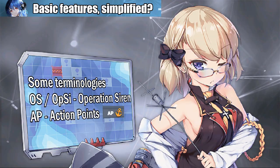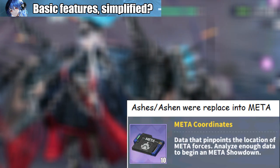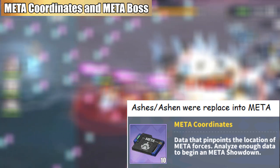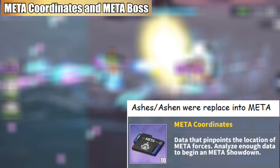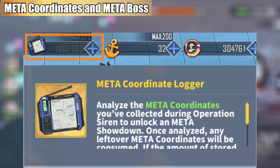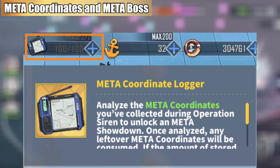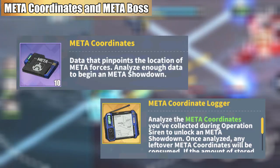O.S. or O.P.C.E. is the abbreviated term for Operation Siren. A.P. or Action Point is your stamina in O.P.C.E. — all your fleets won't consume oil, so you can go all out on your fleet building. Meta Coordinates are what you need to collect to start challenging the meta boss; they can be acquired by completing missions and obtaining loot boxes. Meta Coordinate Logger is just the counter of meta coordinates you have collected — to simplify, these two are just the same.